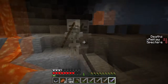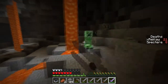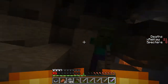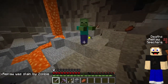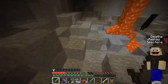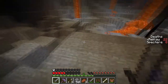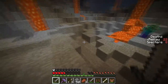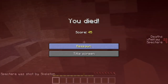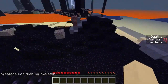No, bad skeleton! Hi creeper. Skeleton dropped a bow — awesome! Oh shit, I'm on fire! I'm pretty sure there's a skeleton with a punch bow shooting at me. He's got an enchanted bow — what an asshole. I think I got all your stuff. Mother of god! Oh crap — I never reset my spawn. Oh boy.